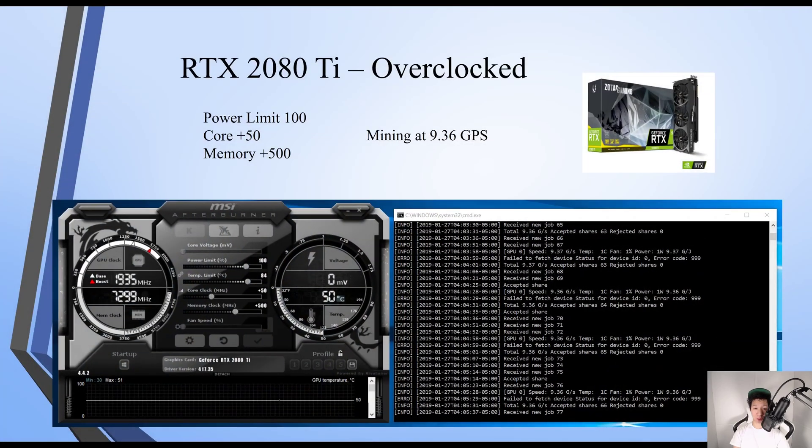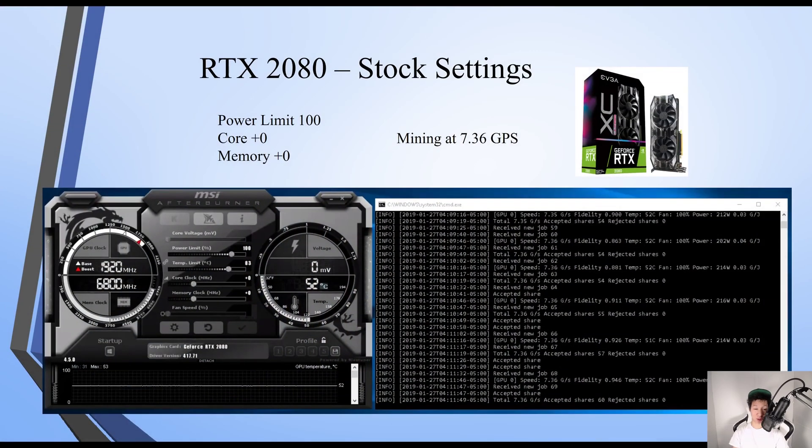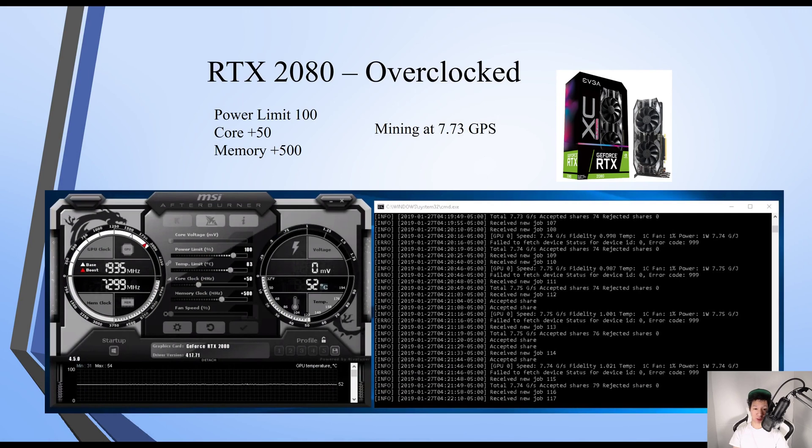My RTX 2080 Ti overclocked — with core plus 50 and memory plus 500 — I was mining at 9.36 GPS. My RTX 2080 on stock settings I was mining at 7.36 GPS, and overclocked with core plus 50 and memory plus 500 I was mining at 7.73 GPS.